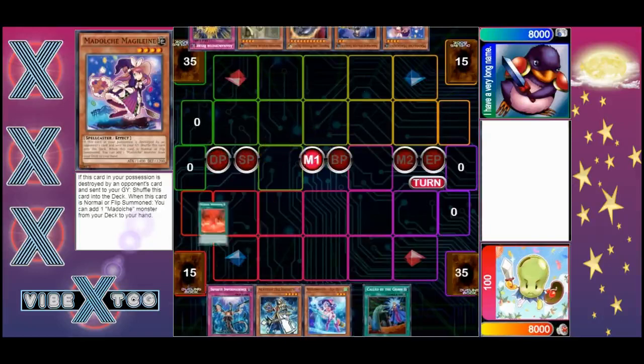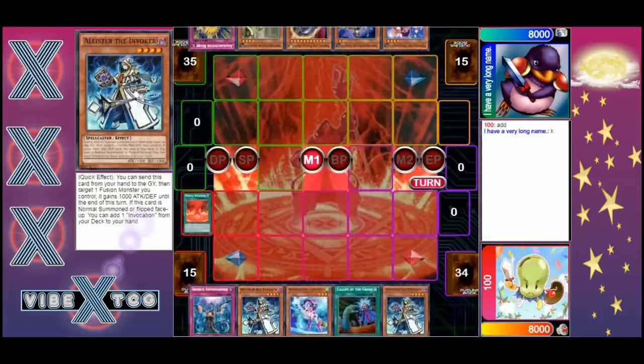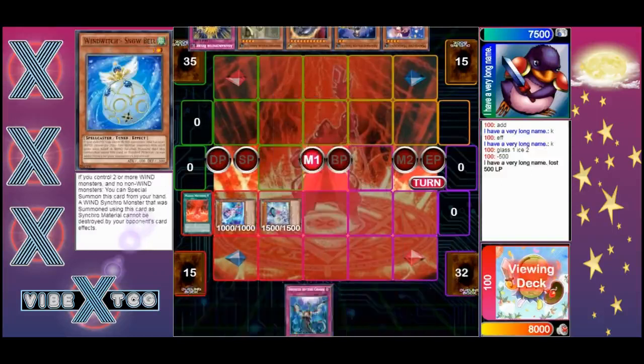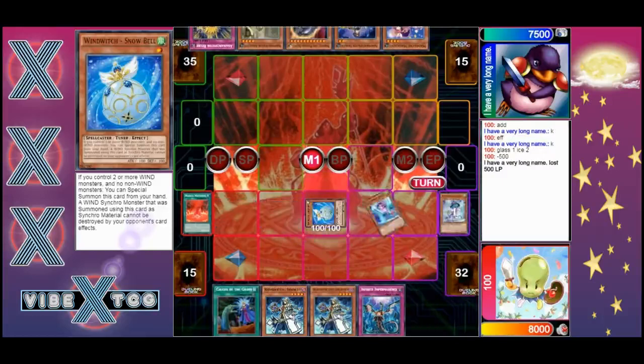Let's hop right into it. We got a hundred starting off playing Wind Witch, and he focuses to add another copy of Alistair and goes right into the Wind Witch combo unopposed. His opponent doesn't have anything to stop it - he does have Nibiru, but Nibiru isn't going to do enough because the fifth summon is going to be Crystalline.